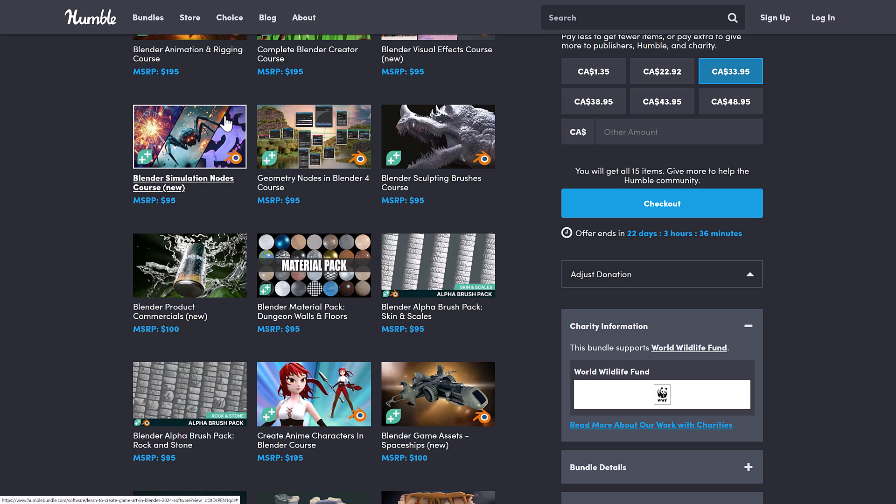The full tier also includes a Simulation Nodes course, which is particularly impressive since Blender Simulation Nodes were literally just added in Blender 4.2 — so it's covering the most current version. There's also a Geometry Nodes for Blender 4 course, which is fairly up-to-date given that Geometry Nodes are evolving at a rapid pace. Having courses for both of these is pretty nice.